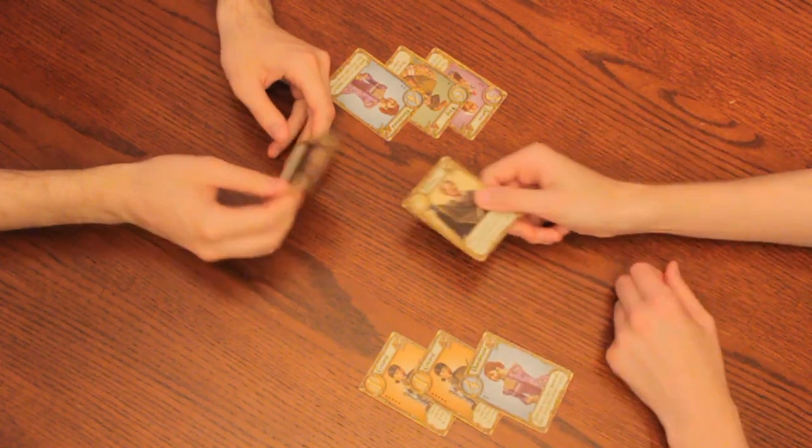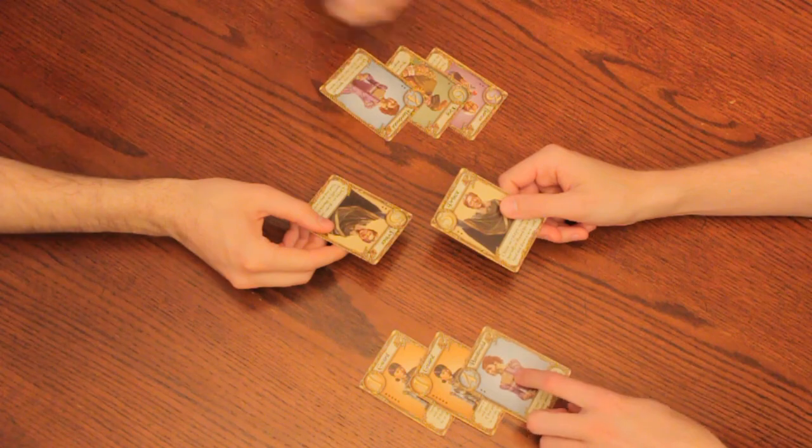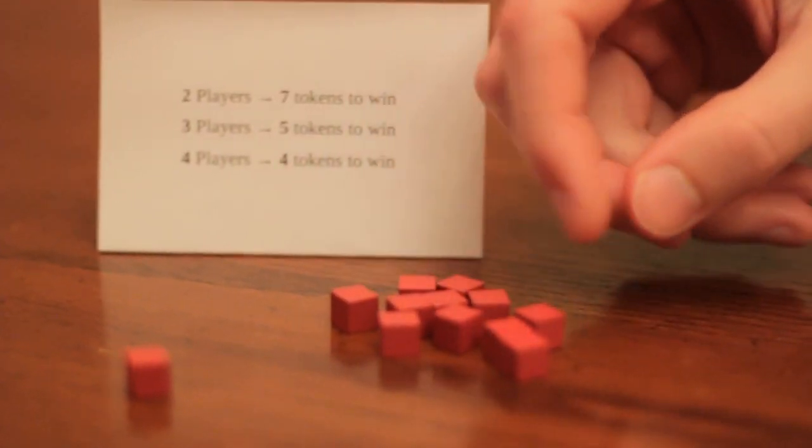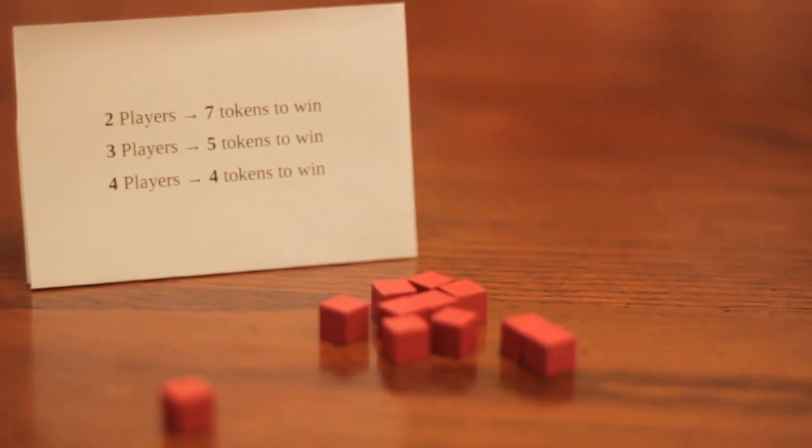To decide a draw, have those players add up the values of their discarded cards. The winner for the round gets a token of affection, and the first to get the right number of tokens wins the game.